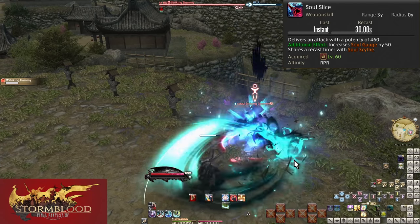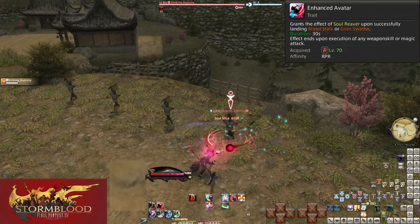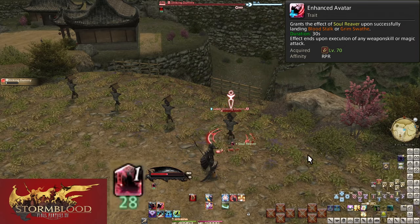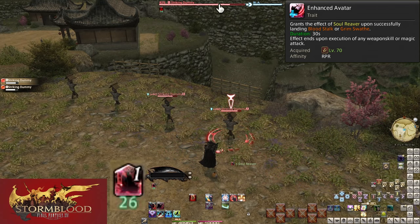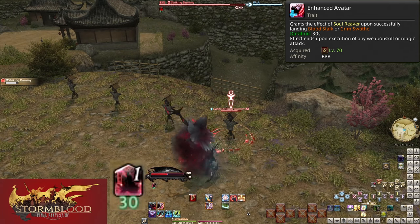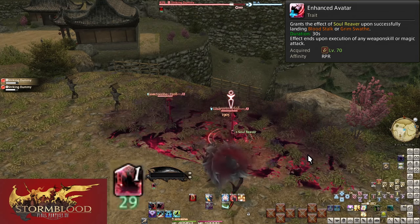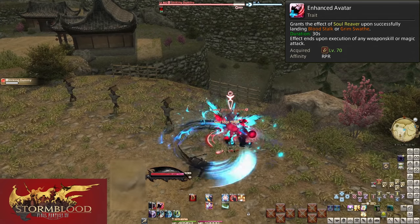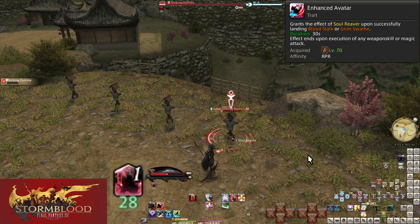Now things start getting confusing, so let's take it slow. Level 70 trait: Enhanced Avatar. When using the skills Bloodstalk or Grim Swath, you will be granted Soul Reaver. Soul Reaver allows you to use a further powerful attack, but you must immediately spend this buff. You have 30 seconds to use it, but if you use any other attack it will disappear — essentially breaking the combo. This is a combo you must immediately do.